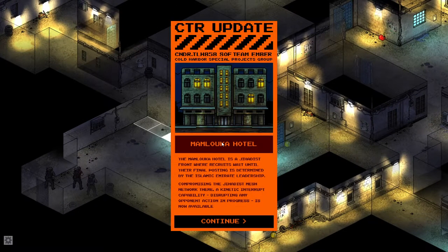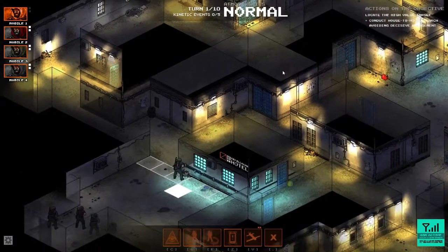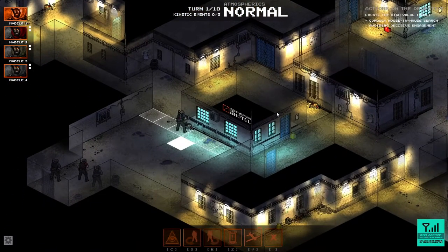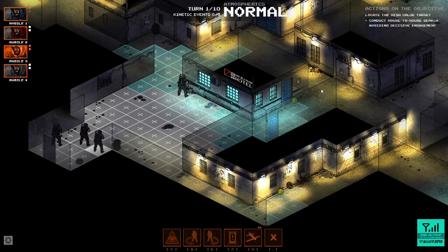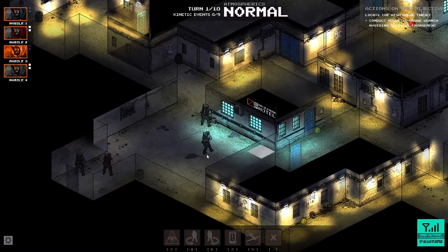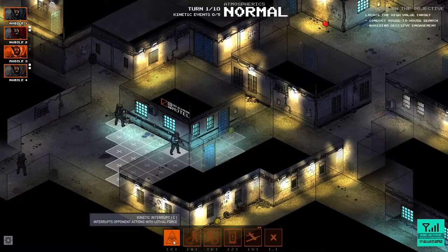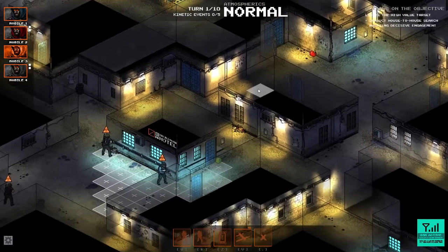A CTR update appears. A hotel is described as a jihadist front where recruits wait until their final posting is determined by Islamic Emirate leadership. Compromising the jihadist mesh network there would mean a kinetic interruption. I'm taking a wild guess and saying this building is the hotel. The American way of doing things: find out where the bad guys are holed up and blow the place up. I accidentally triggered a 'connect interrupt' — not sure what I just did.